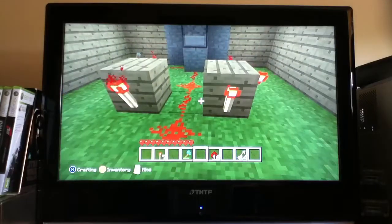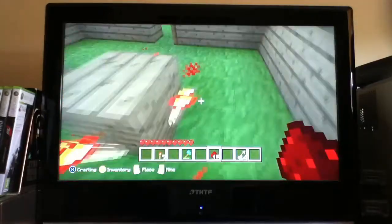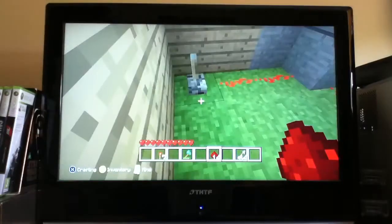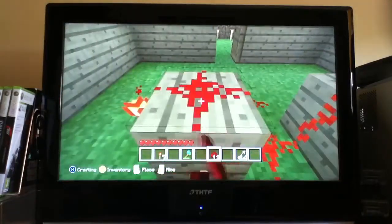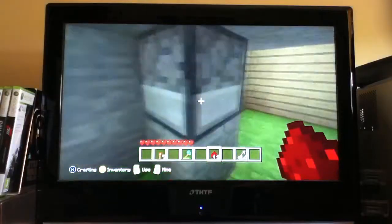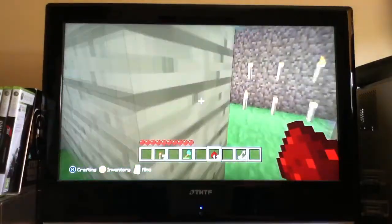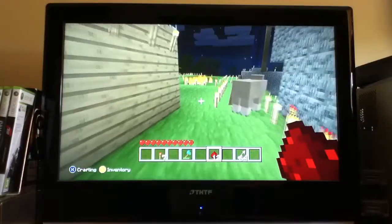Go around the redstone torches and then add two on top, and it should start flashing. Then you press the switch and it should start shooting arrows.